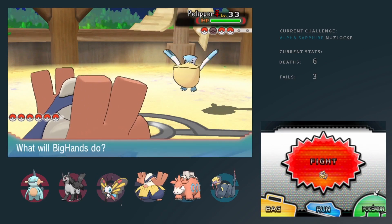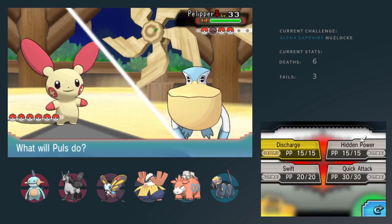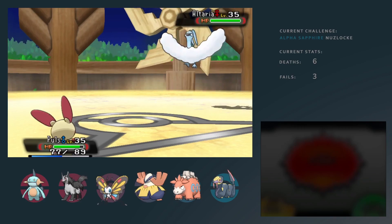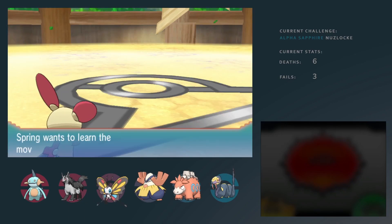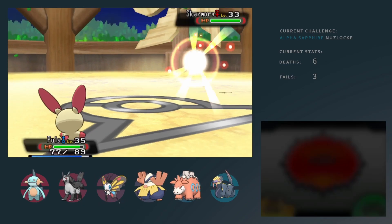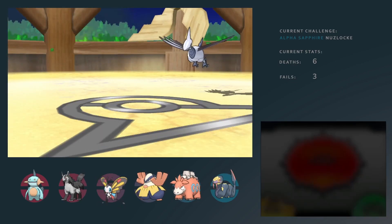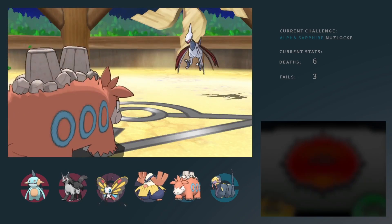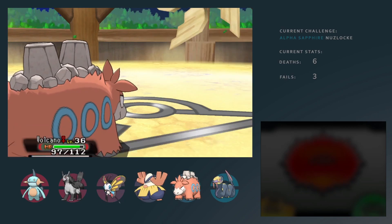Then whenever Pelipper comes out, obviously I switch into Pulse. I did expect a lot more damage here, but I guess I tanked that really well. Then of course Discharge X4 is always gonna kill Pelipper. He brings in Altaria straight up, which is obviously where I use my Hidden Power Ice to one-shot this one as well. I decided to switch out Pulse just because I don't want to lose it in this fight, and I'm pretty sure Volcano has no issues with Skarmory anyway. The fight was actually fairly confident.